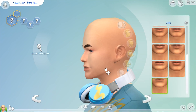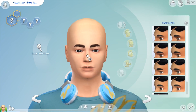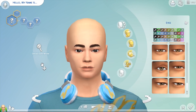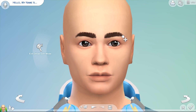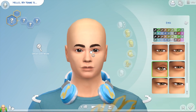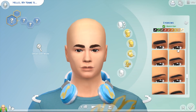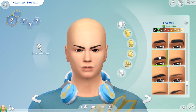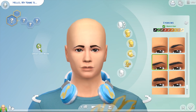I took a lot of time working on his face. I am a maxis match simmer though, and I don't really use alpha CC, so it might have been a little more realistic with alpha CC. But it's also fun to see how maxis match creators would do this, because I feel like the whole celebrity sim thing always gets done with alpha CC, which makes sense because it makes them look more realistic. But I just wanted to do it my own way.